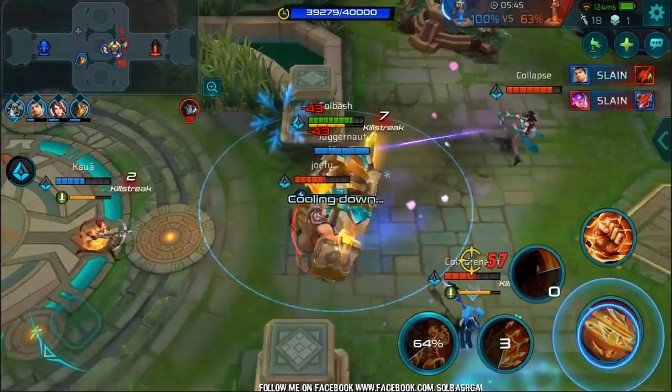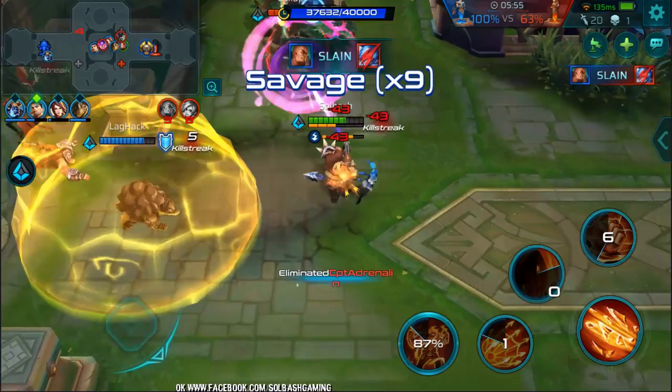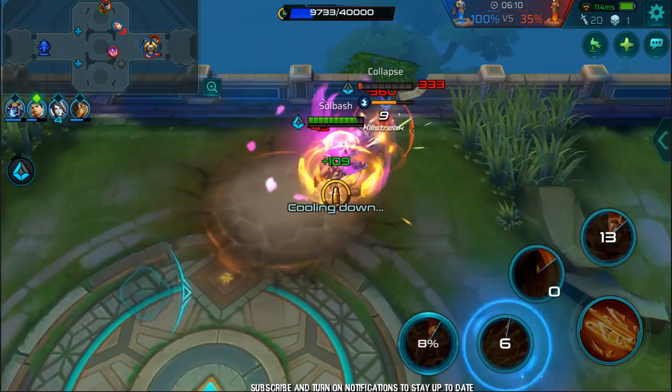Like Evie right here — she's a flank, take out their flank, then the Buck. Evie's next. At this point we've slowed Ying down enough that she won't be able to heal too much, but she still can — she's going to be quite annoying. I'm just going to chase her down, force her in. We've got a Juggernaut under tower doing damage and we're going to use everything we have to destroy this Ying.